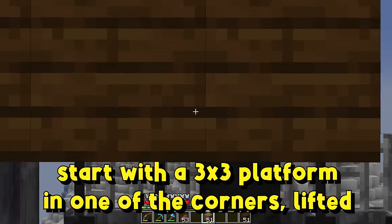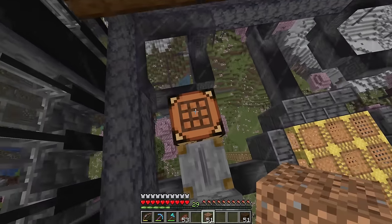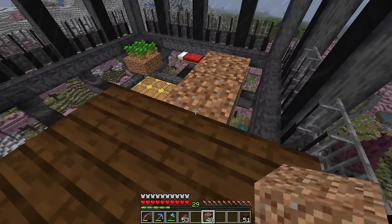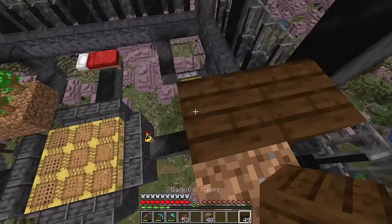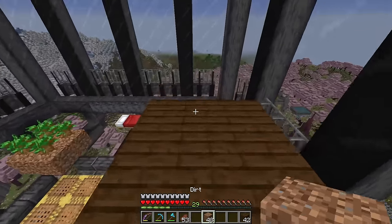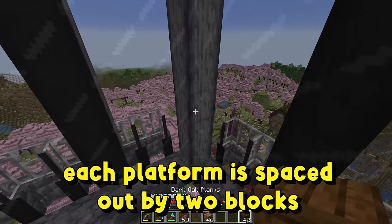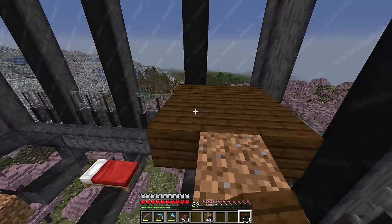I don't know if I have enough wood right now, so let's start the platforms over here and skip that corner for now, filling it in before I leave the farm. First platform: pick a corner, go two blocks up off that raised water funnel. For the second platform, from this platform right here, build one temporary block, two temporary blocks — platform number two is going to be lined up with the middle of one of the sides.